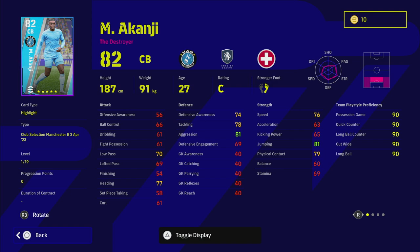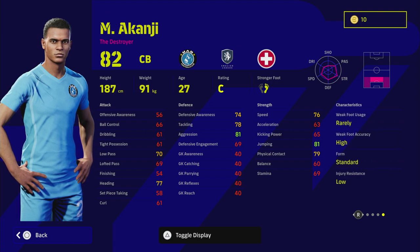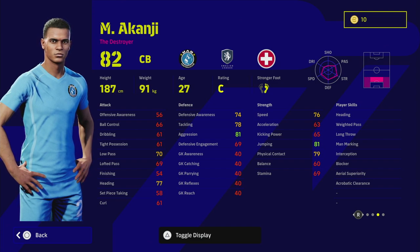Akanji is a center back — very physically strong in the air and on the ground, very good defensively. Aggression is very good, standard form is a bit of a concern, but he does have man marking, interception, blocker, aerial superiority, and heading. Straight off the rip, 76 speed is quite decent. With the way gameplay is at the moment, you don't really need to worry too much about acceleration if your defenders have good aggression and good speed.